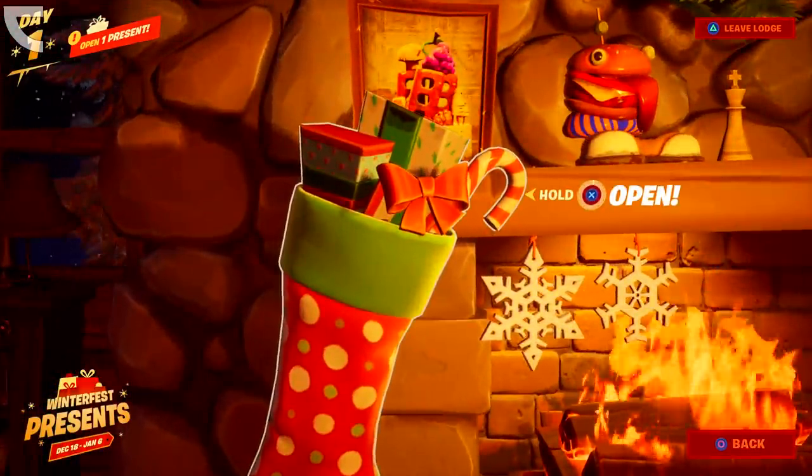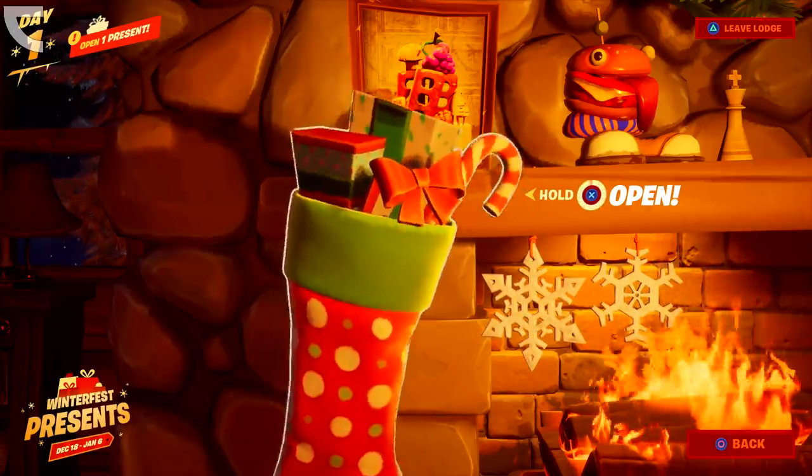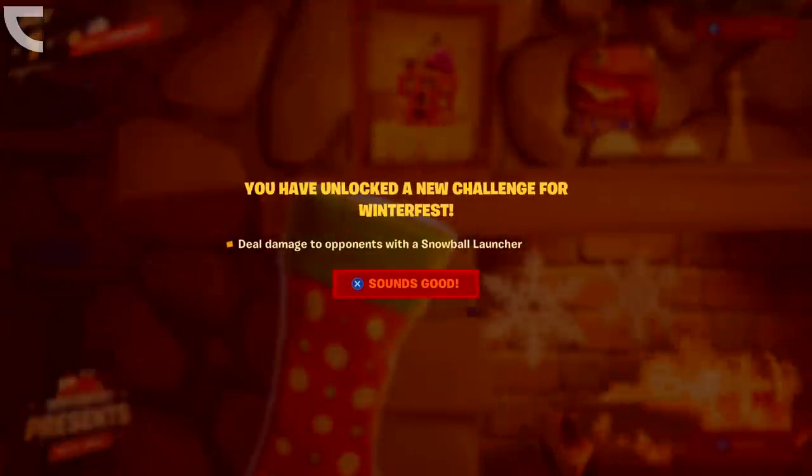Once you're in the Winterfest Cabin, go ahead and click on this sock, also known as the Stocking by the Fireplace. Hold the button to open it. After you've opened it, you have successfully completed the challenge.